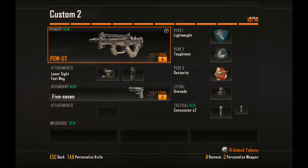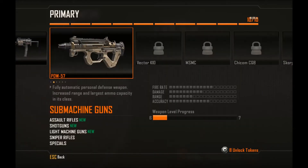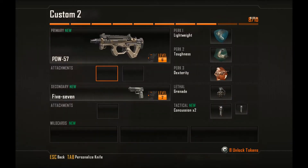Hello everyone, today I'm giving you an overview of the PDW-57, which is in my opinion the best SMG in Black Ops 2 at the moment. Using this gun you will be able to dominate everybody in a straight up 1vs1.